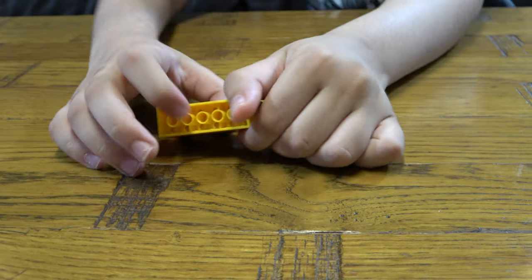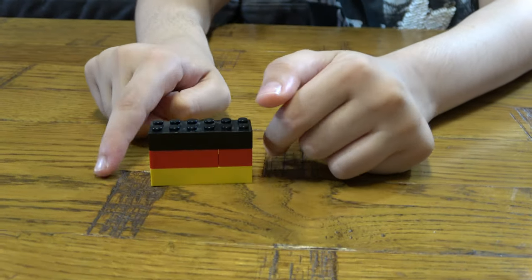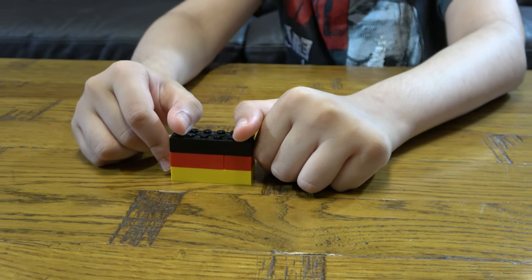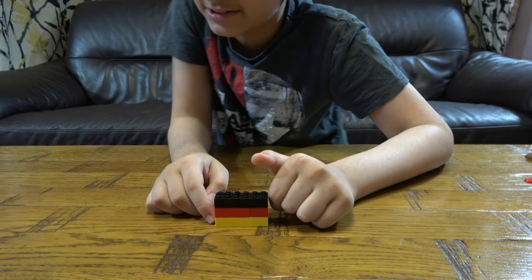And the way you say yellow is Gelb. Gelb was the easiest one for me to learn because in Minecraft there's a word that is similar to Gelb — Kelb. So yeah, that's how I easily remember it.